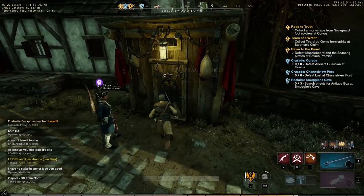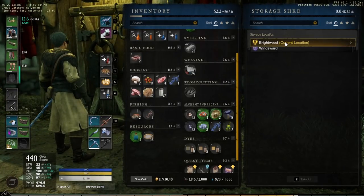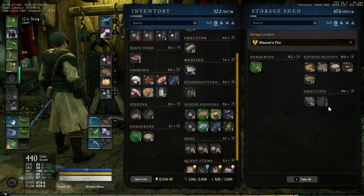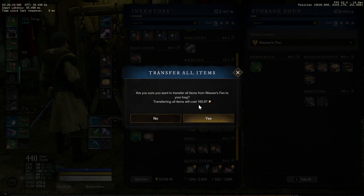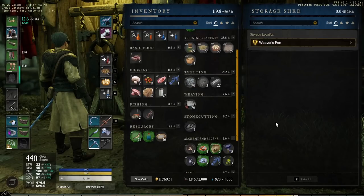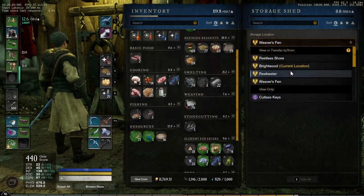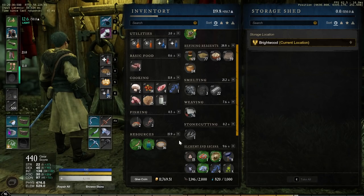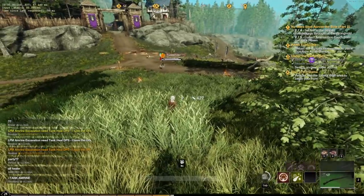Since we just mentioned storage, for tip number two, it is sort of possible to sometimes move items between your storage sheds, so long as the towns you are moving between belong to your faction and you're prepared to pay the gold movement cost. It's not going to be useful in every situation, but it is occasionally helpful when you're missing that key item and you know you've got it over in your shed in Everfall.